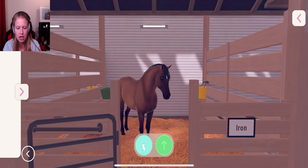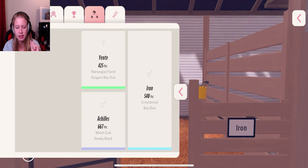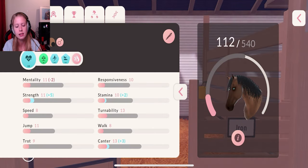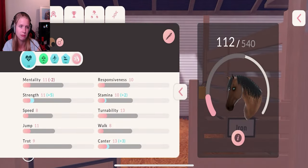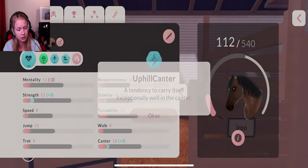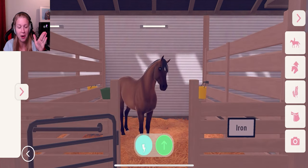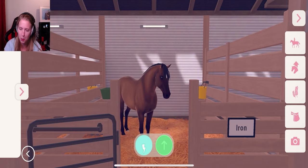Then we have Iron, which I think is from Achilles and Yente as the mother and father. Achilles is a Hanoverian and Yente is a Norwegian fjord horse. He can go up to 540 in potential, which is very good. His personality: he's also a powerhouse, balanced, uphill canter, proud, and balanced. Very good horses, all of them.